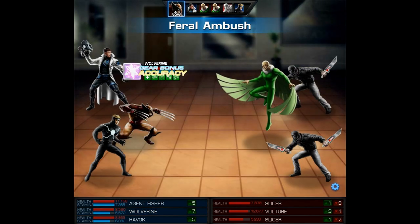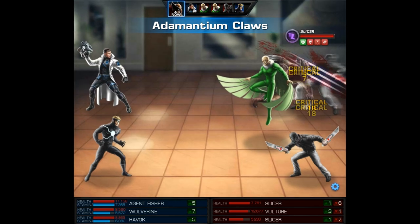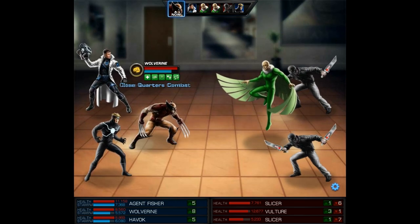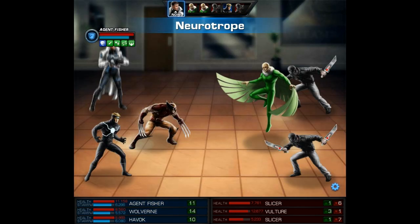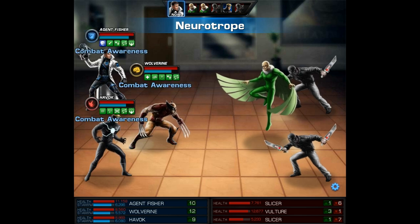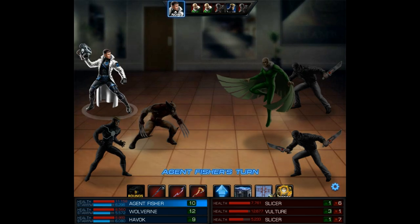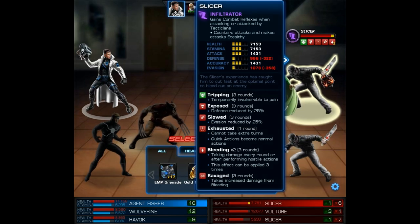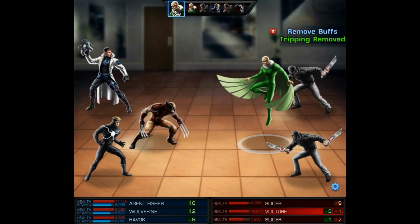We went for the stun on the other Slicer and you can see just how little damage he takes — I should have maybe checked to see if he was immune to stun first. But we will definitely remove his Tripping with another Mystical Munition, and that's pretty much the easiest way to remove this buff. First we use our quick action Neurotrope and that's gonna buff all of our team, then we use that Munition so now his Tripping is gone and he'll take normal damage.